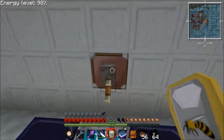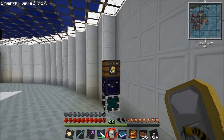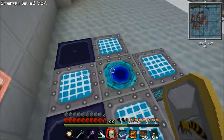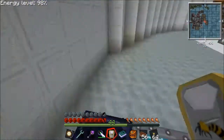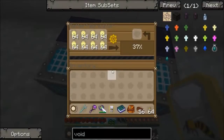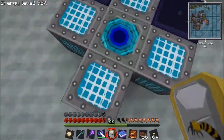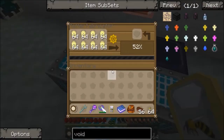I'll turn that on. I've got scrap coming in from here using the routers, and I've got the UU going out into the sorting system over there. As you can see, that's getting fed 8000 EU a tick — so that's the power of 16 ultimate hybrid solar panels. Hell of a lot, and you see it still takes quite a while to get UU matter.